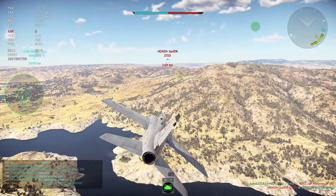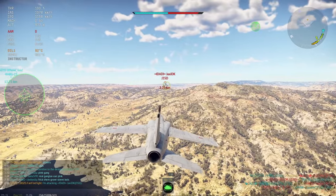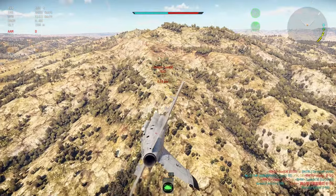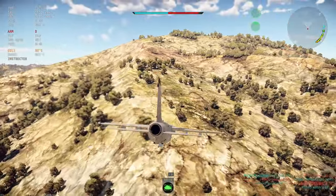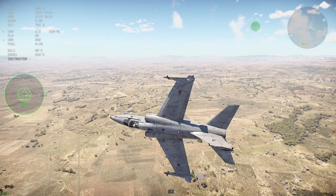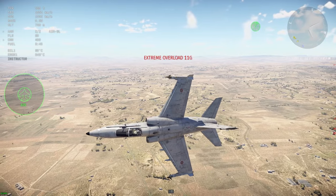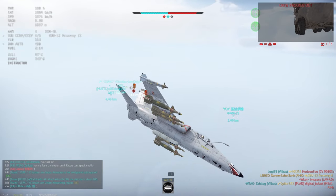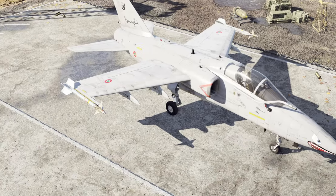Something very important to know about control surface compression: at max speed you'll suffer from some elevator compression, but it's not too bad and you can still turn decently well. However, be careful — the moment you dip below Mach 0.8, your control surfaces will suddenly free up and allow you to pull upwards of 17 G's, followed promptly by wing loss. It might catch you off guard, so just keep that in mind.